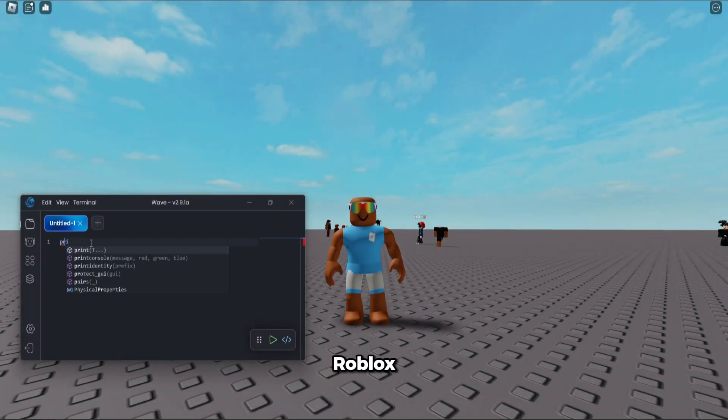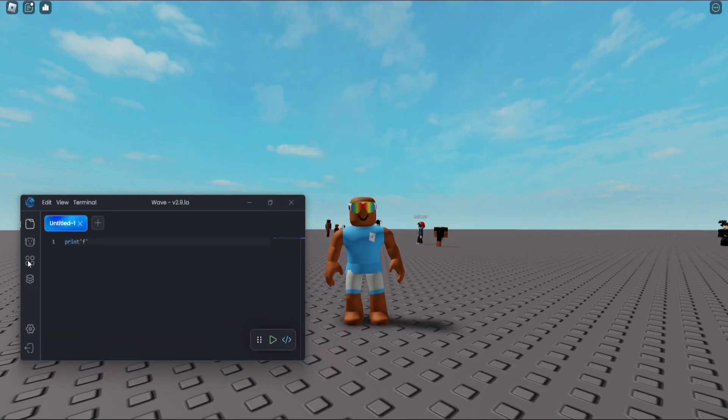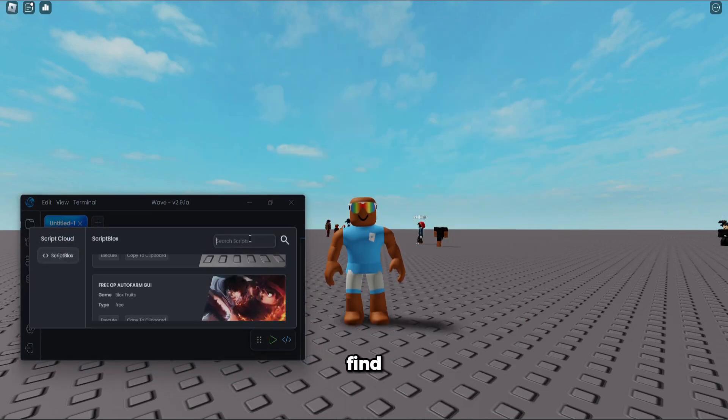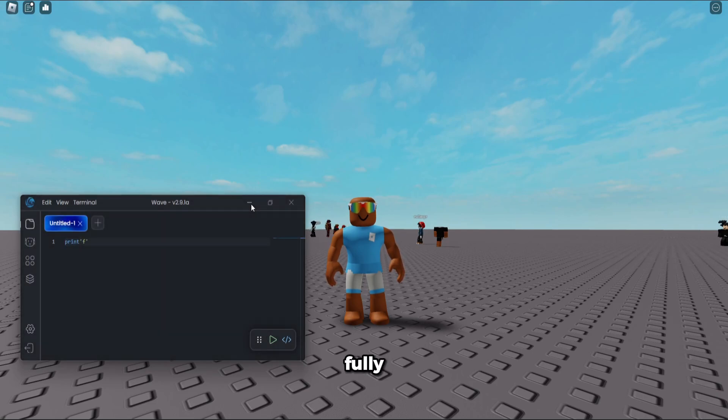You guys can see we have Wave loaded right now. We inject into Roblox, use a print script, execute it, and you can see it is injected successfully into our console. It's a script hub built in too — you can find any script you want.